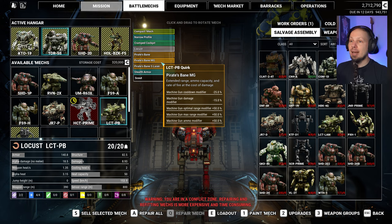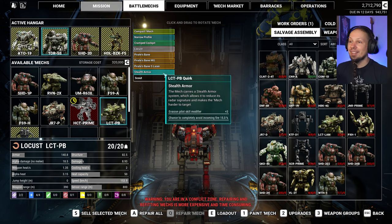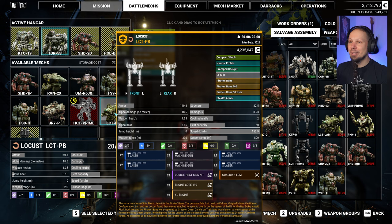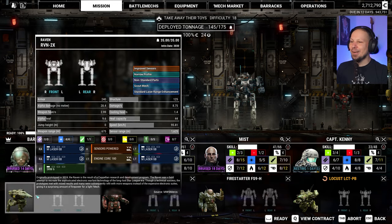Machine gun cooldown 25%, machine gun damage 15% less — but we have more range and more ammo. And then small laser: 25% more heat, but also 40% more damage and less range, but also 30% less beam duration. And then another plus three evasion and 15% chance to completely avoid incoming fire. Wait — what? What's your build? Just small lasers and machine gun — who would have thought? I need to play this. Let's go.